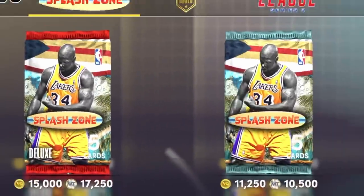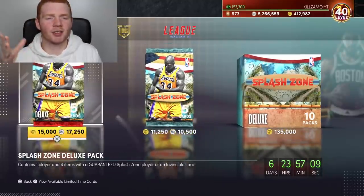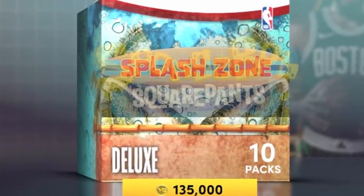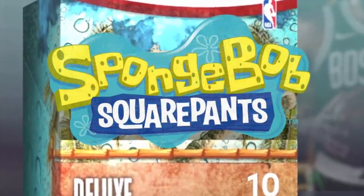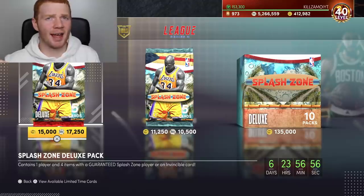2K really did drop some fire because yes, we are doing another pack opening and I'm quite excited because recently our pack luck has actually been quite good. I probably just jinxed it, but 2K did release these Splash Zone packs and they look fire. I actually love the pack art because it looks so different to ones we had in the past — it kind of gives me Spongebob Squarepants vibes. But basically we have the packs which obviously contain some insane players, so let's go through those players.